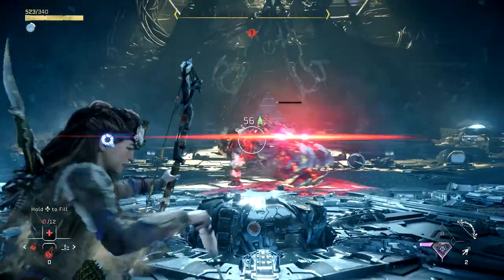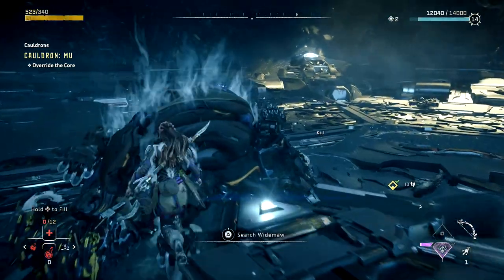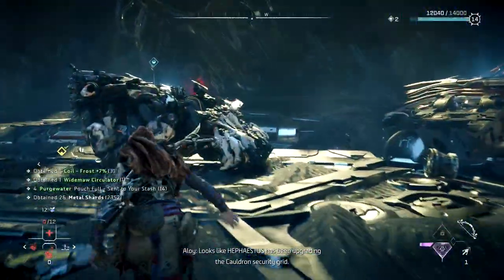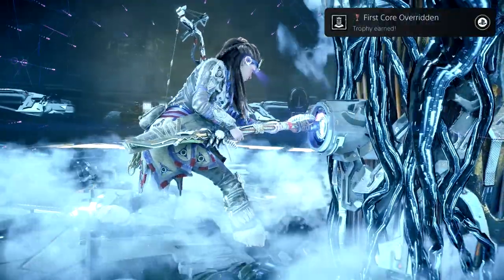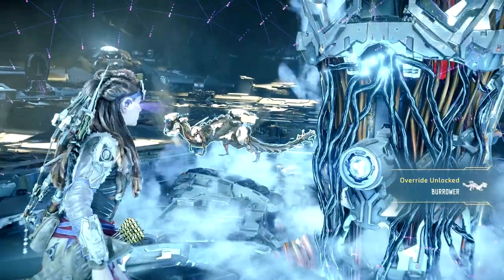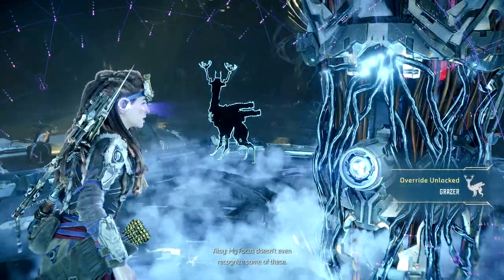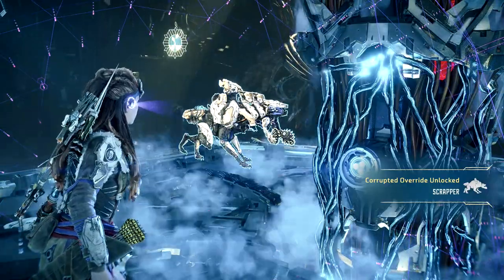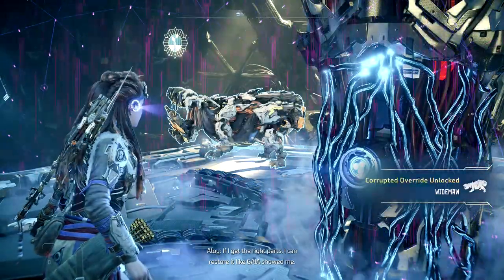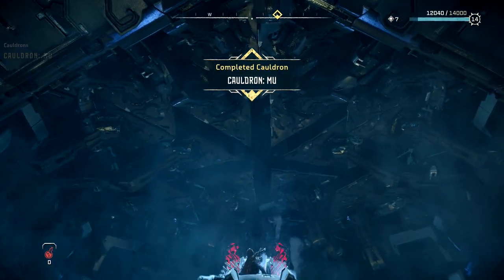Eventually I whittled them all down and got the killing blow on the last one. Do the override and you'll get access to a whole bunch of machines — they're called Widemaws. You get access to a whole bunch of the starting creatures and a nice little trophy too. I do notice that some of these really don't last long once overridden — it's only the mounted ones that tend to stay a long time. You can see the grazer, the scrapper, the borrower, the scrounger, the fanghorn, and of course the Widemaw we just fought — all useful for causing a bit of carnage. And that is Cauldron MU done.